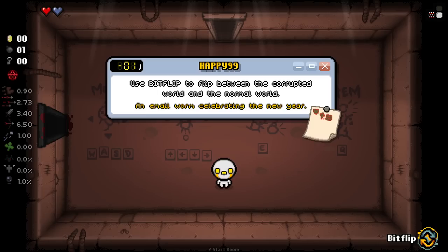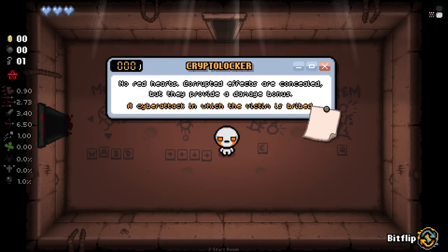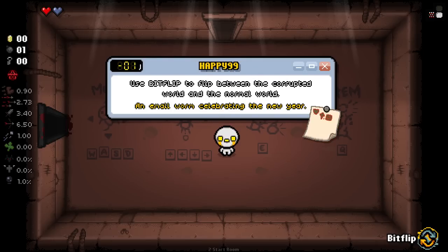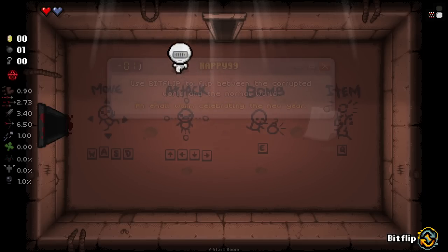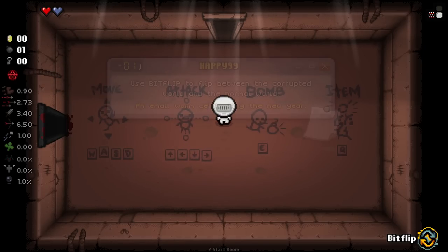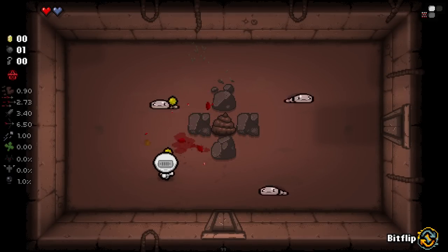The default is Happy 99 so we're going to go with that. We can change between all these different modes - it's got lots of different modes, we'll play them as we go. Happy 99 is essentially the ability to flip into corrupted items. Corrupted items have negative and positive effects, they're pretty crazy. We will most likely die.